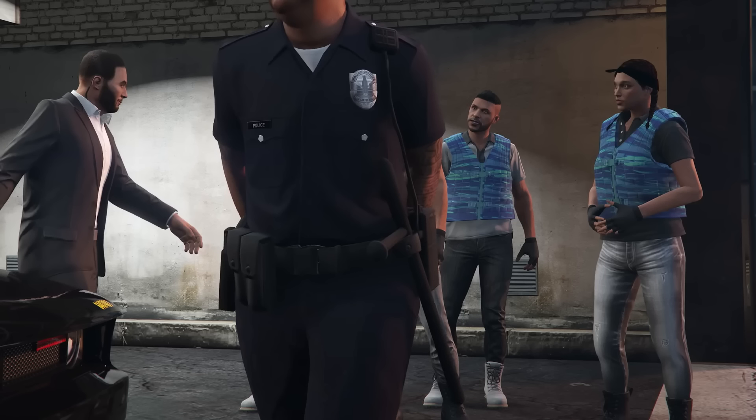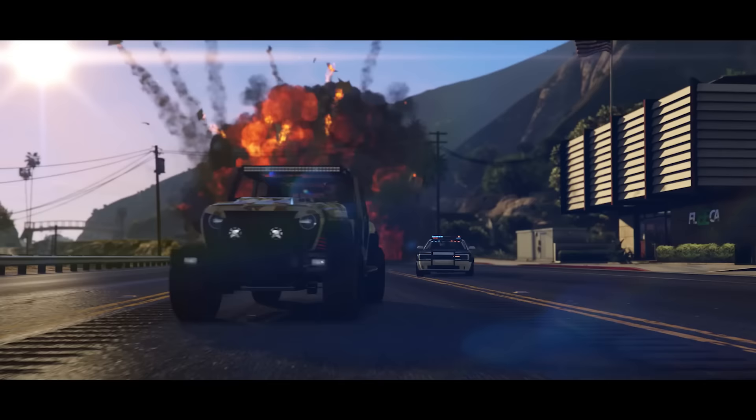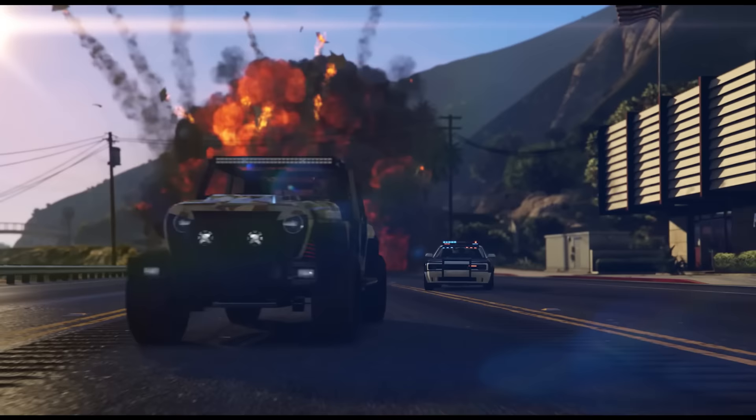We then get a shot of the final cutscene where we get paid — this is the exact same guy that gives us money after the Cayo Perico heist, so it looks like he's working for a few companies. Then we see an action shot outside the Fleecer Bank on the left side of the map, with the Canis Terminus running away from someone in the Gauntlet Interceptor. Both of these cars look awesome — I'm buying these day one for sure.